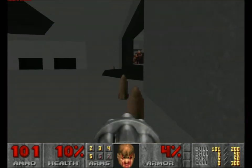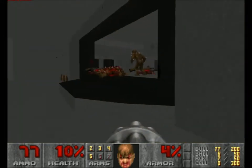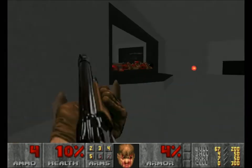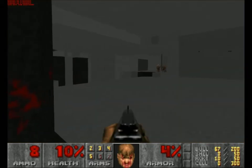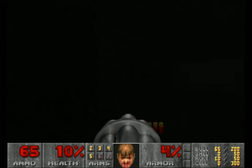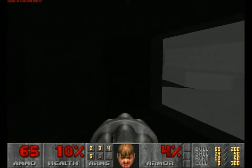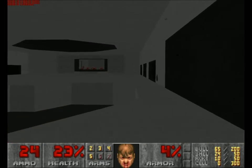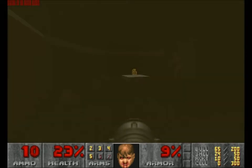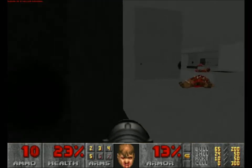I'm surprised the archvile didn't just immediately go and attack. It's the low health that brings these problems. I'd have to check afterwards whether this seems an intentional thing or not, but I really need that health. Got some shotgun stuff around here. Now we're obviously going to need that keycard, so let's go in here again. It only seems to activate once we pick up the yellow key.